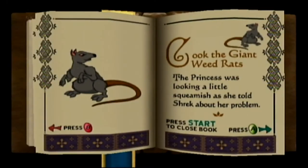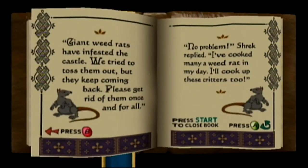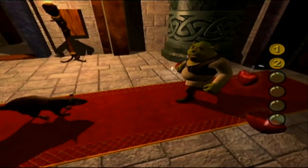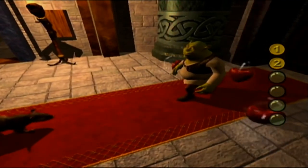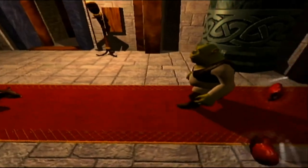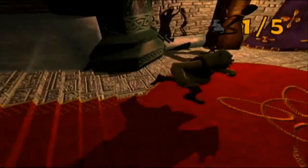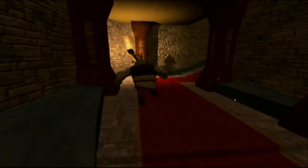The princess was looking a little squeamish as she told Shrek about her problem: 'Giant weed rats have infested the castle. We've tried to toss them out, but they keep coming back.' Now in the original Shrek, eating weed rats is definitely something Shrek did. So in this game, we're going to throw the weed rats into the torches, which will catch them on fire and then they'll stay knocked out — not dead, just knocked out — because they still have stars over their heads. And that's a little weird.